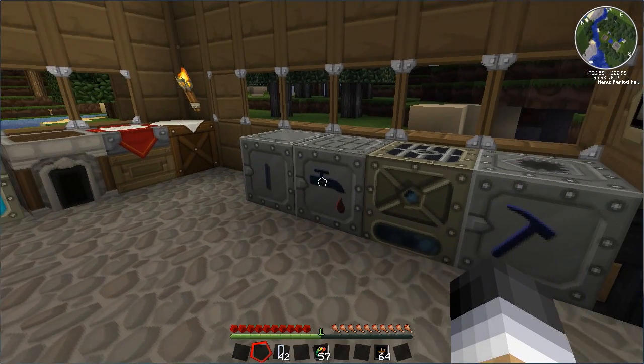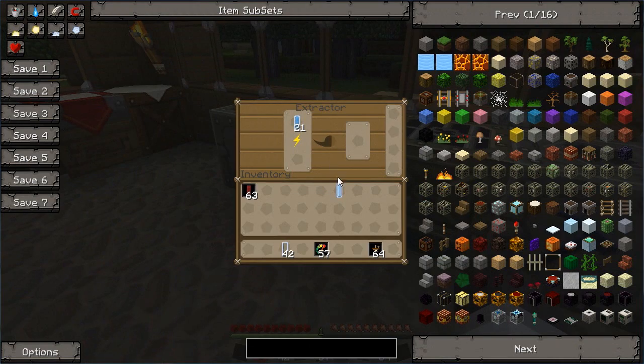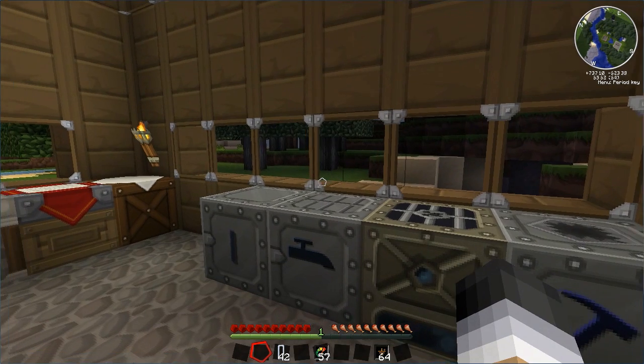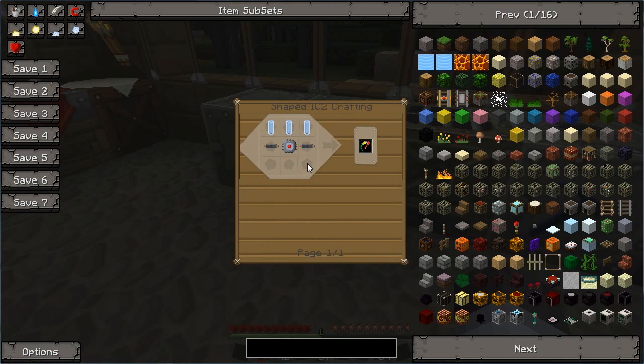In either the next video or the one after, I will be going into how to pull things out of machines automatically, which will help with this — so you can have these being pulled instantly straight out and into a chest, which will be handy. Because you don't want to be coming over here all the time. So if you watch the next video you will find out how to pull this out. But now you know how to get coolant cells, so you can go ahead and make yourself some overclocker upgrades.